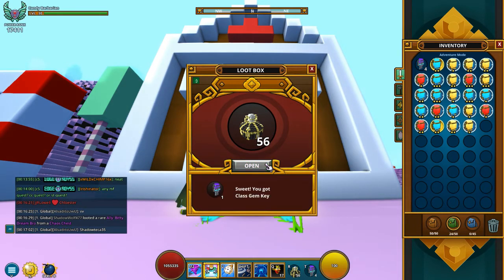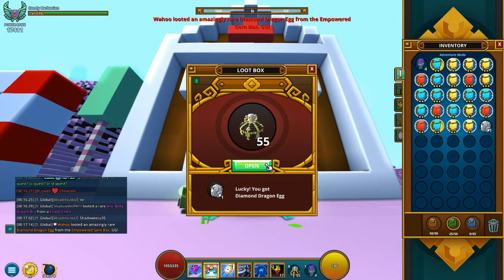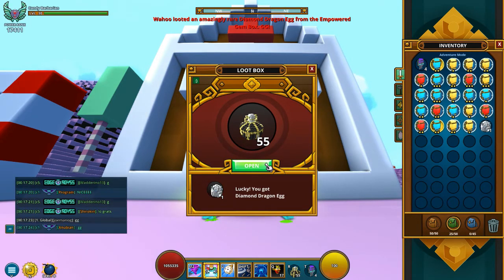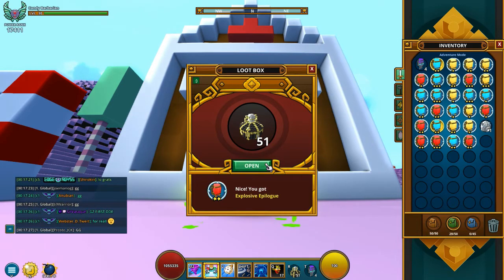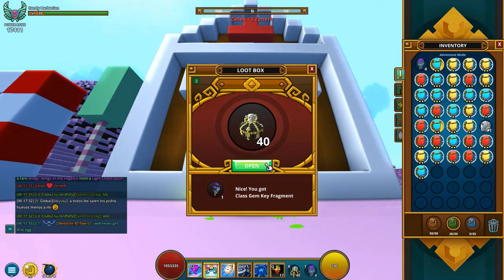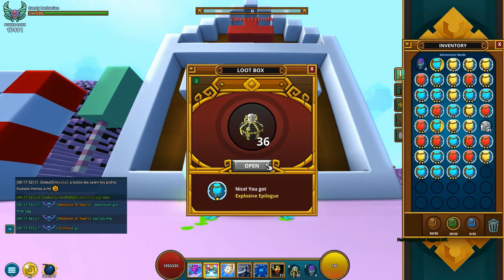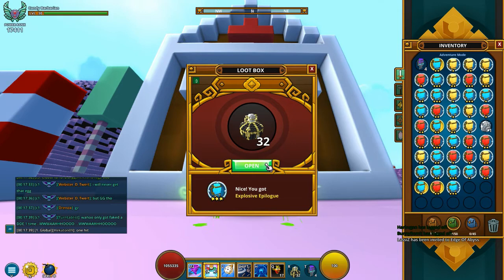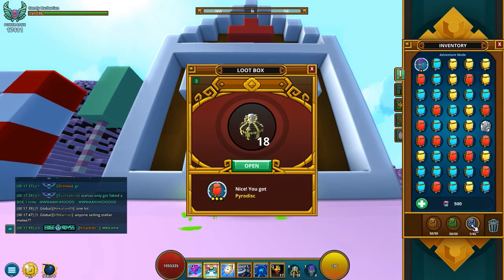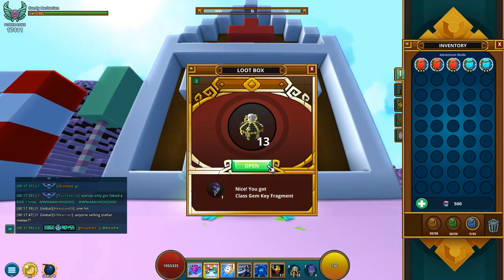There we go — Diamond Dragon Egg! Fourth one of the whole collection. Maybe we should hopefully soon be getting those more Primal Drakes so we can actually put it to use. It'd be funny if we got two in a row — I've gotten two in one video before, it was pretty funny. We've got about 20-something left. Diamond Dragon Egg — Dragonite is now also used for the Light Chaos Vault, so that's pretty awesome.